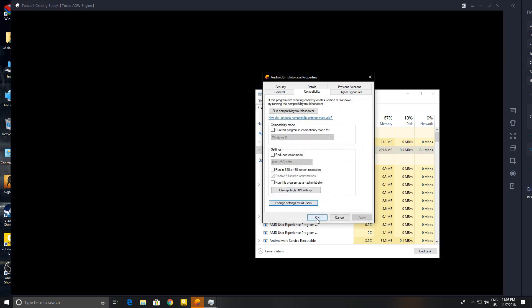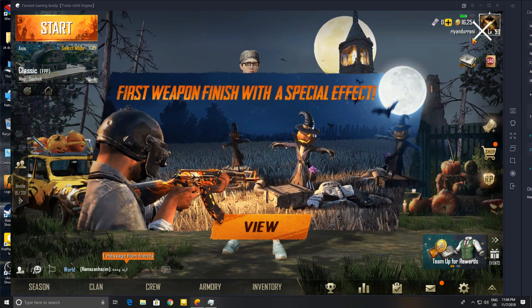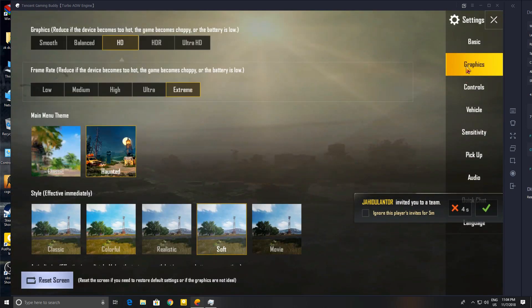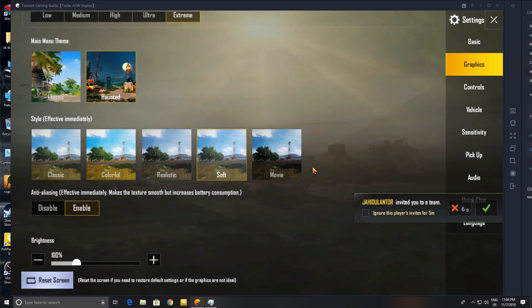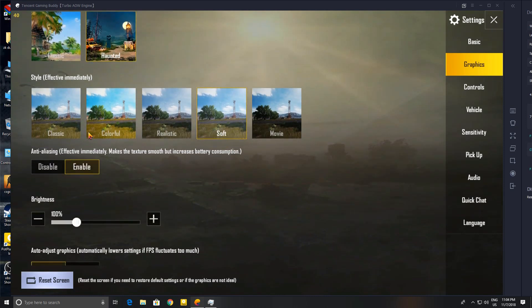Press OK and run the game. After the game is open, go to Graphics Settings and set the graphics to HD — do not select Smooth or Balanced. Set the FPS to Extreme and select Soft or Classic style. Soft is preferred but you can also go with Classic. Press OK and the game should now achieve 60 FPS.